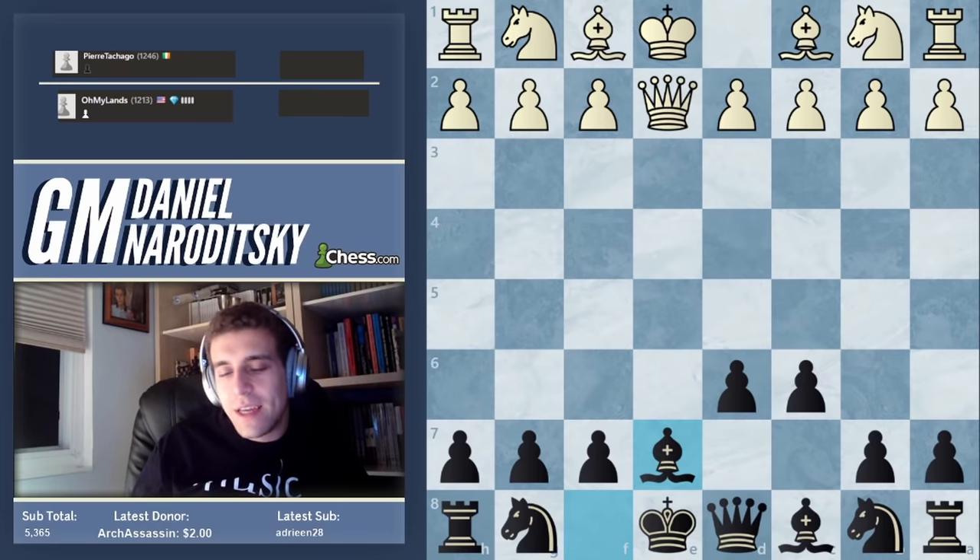Let's orient ourselves — our knight is hanging, but is he actually threatening any kind of discovered attack against the queen? You should be obsessed with the health and safety of your queen, but no, he's not threatening any dangerous discovery. If he plays g7 we just move the queen. We don't even need to move the queen from h8 — it's doing a great job protecting the e5 pawn. What we need to move is this knight on d4. We could move it to b5 and try to get it to d6, but he can take it.